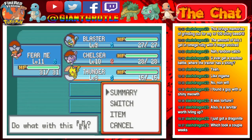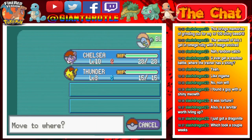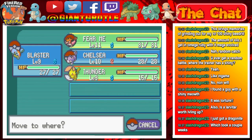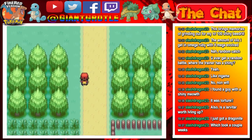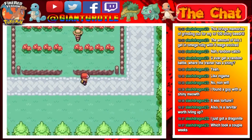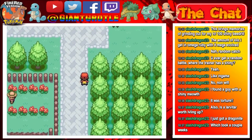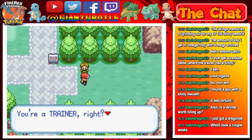I'm going to put Blaster up front and switch Fearow with Thunder. There we go. Let's go take on the gym. But first I want to show off this guy — I don't know his name but it's on Bulbapedia. He's over here east of Pewter City. This is actually the first place we can get a gym badge — the first gym badge.